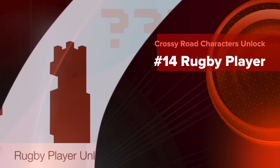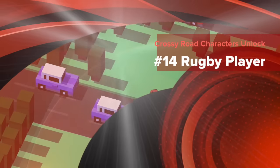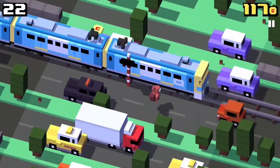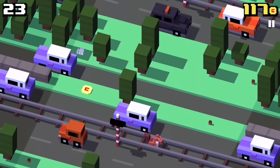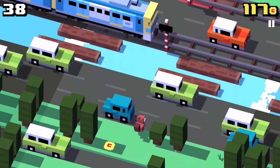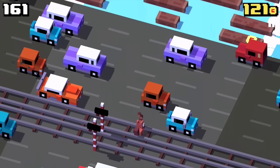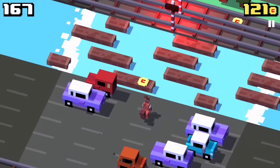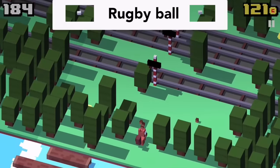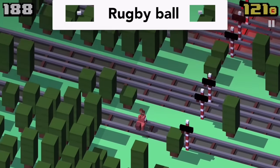I'm going to unlock the rugby player now. In order to unlock this character you have to find a tree with a rugby ball on top of it. It is proved that you can unlock the new secret character with the squirrel, but I'm not entirely sure if it works for any UK or Ireland character. If you have more information about the unlock conditions, write a comment.